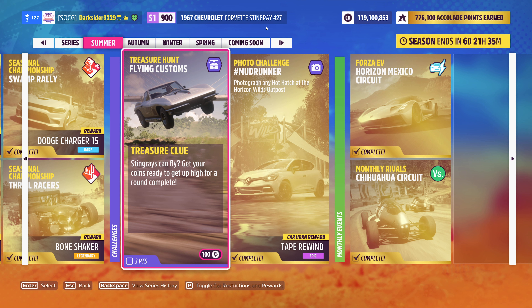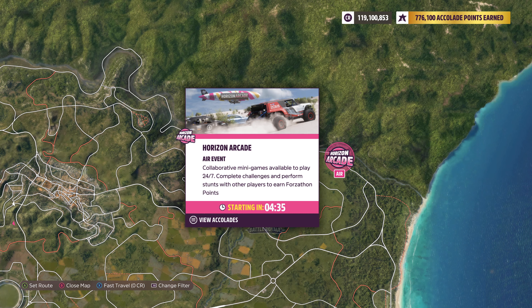So for the treasure chest clue to pop, what you have to do is use a stingray like the '77 one and complete at least one round of Horizon Arcade. As soon as you see it on the map — which actually might take a while to get — for me it popped after one hour of waiting.